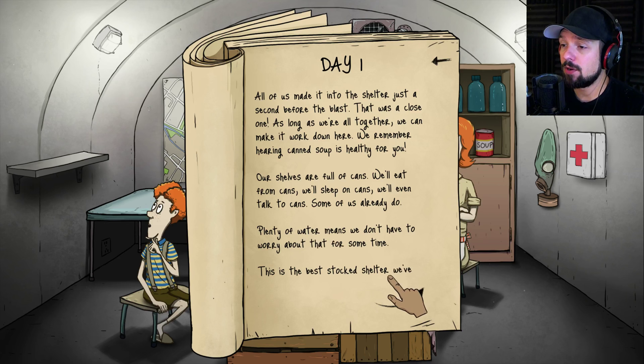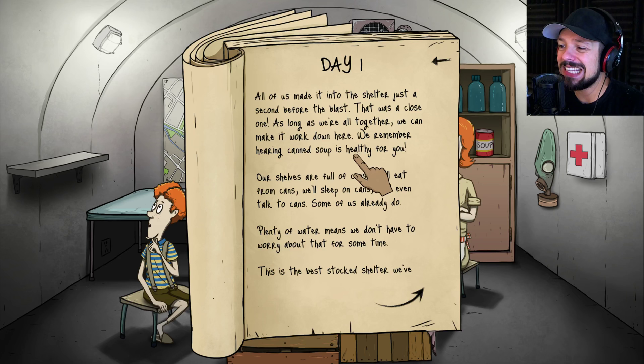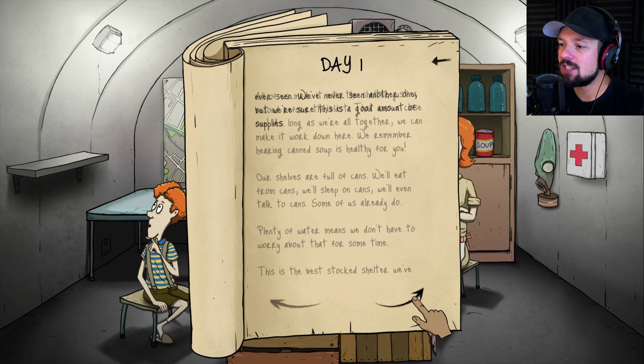All of us made it into the shelter just a second before the blast — that was a close one. As long as we're all together we can make it work down here. We remember hearing canned soup is really healthy for you. Our shelves are full of cans — we'll eat from cans, sleep on cans, we'll even talk to cans. Some of us already do. I talk to cans, I talk to mugs, like my pug mug.